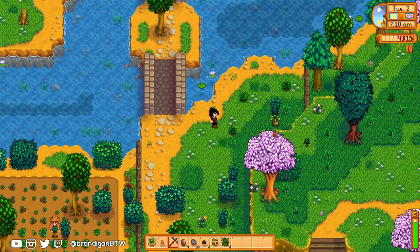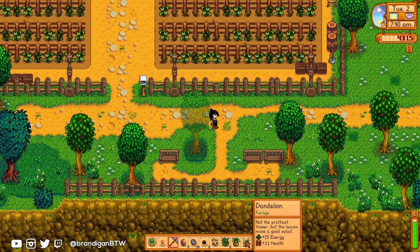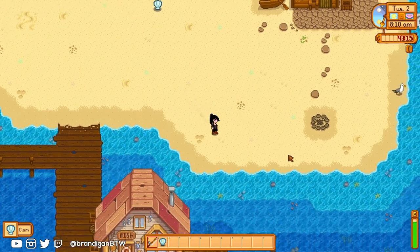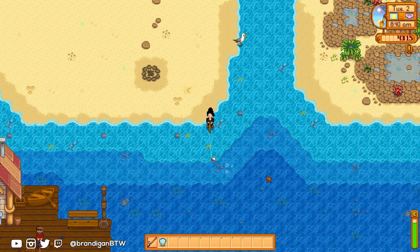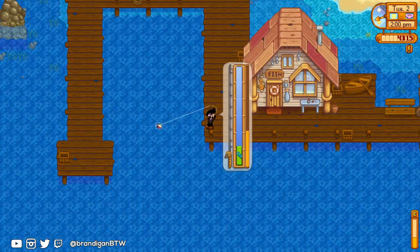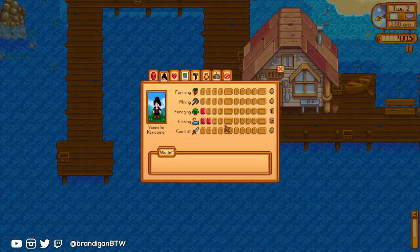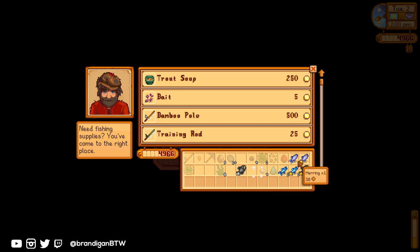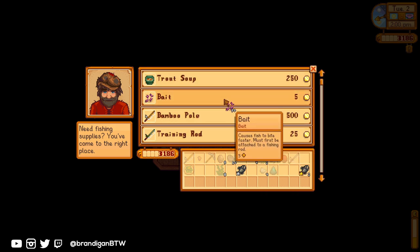Now that I know what rocks to hit beforehand, I'll knock those out before heading to the beach to fish. I opt to move through parts of the new expanded map to reach the beach. I already know this save file has fishing bubbles at the beach today — some by the shore in the morning and more on the dock later in the afternoon. If you've seen my video on the map predictor, you know these bubbles mean more fish caught, more experience, and that's precisely how I will get to level 5 fishing today.